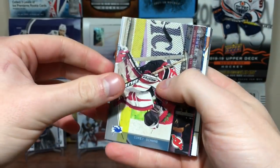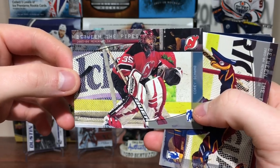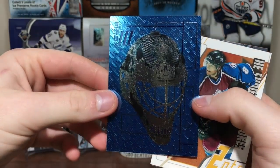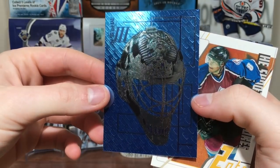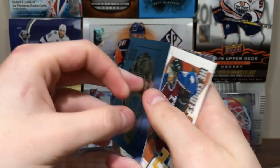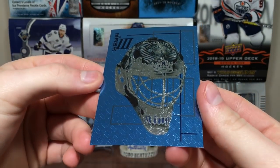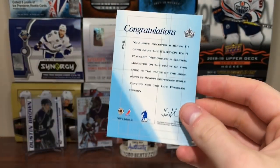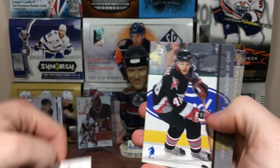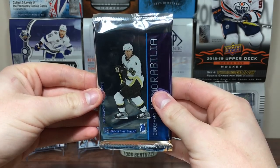Ooh, looks like we got a mask card — we should be getting at least three mask cards. We got Corey Schwab and Passi Nurminen. And who's that? L.A. Kings — Roman Czech Manic Mask card. These are really nice cards, the Mask Three. Wish it wasn't Czech Manic though. Then we got Danny Briere on the Sabres and Daniel Alfredson. Next pack up — Be A Player. The packs feel weird, they just feel different.